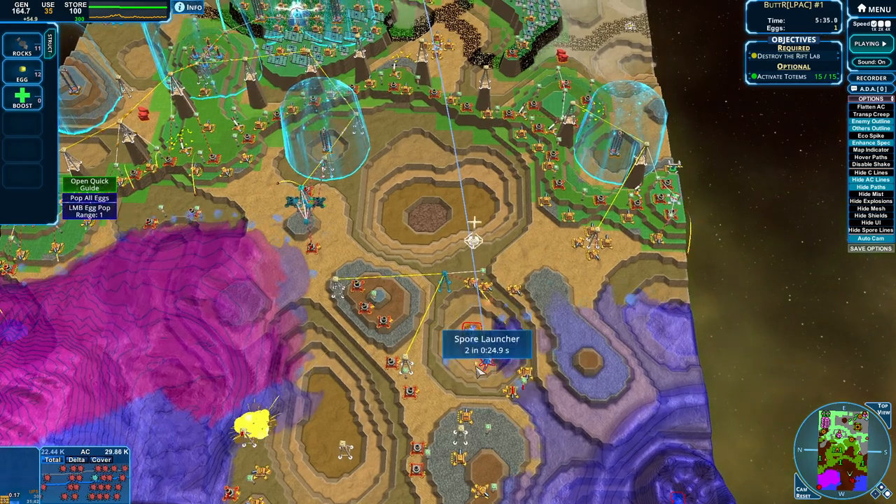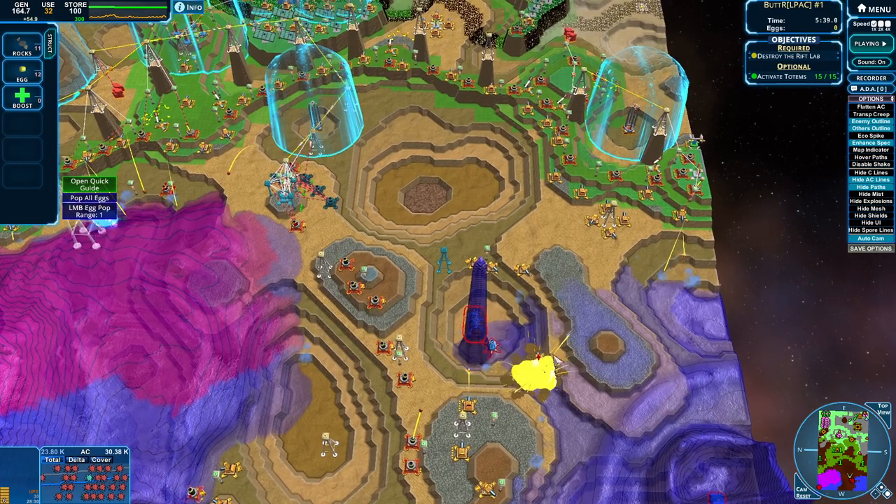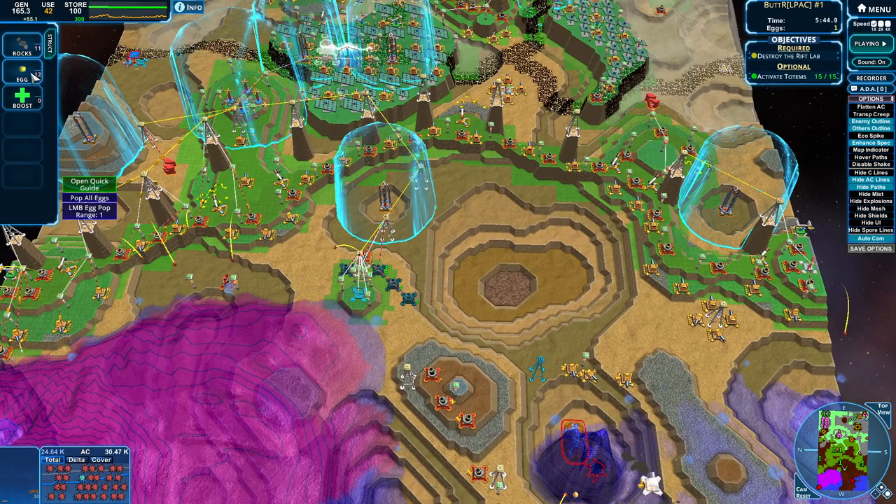Now let's just get our blobs up quite a little bit. Look at this, the eggs are down. I'm actually surprised that egg didn't just pop naturally — and then it did, so that's how it goes.